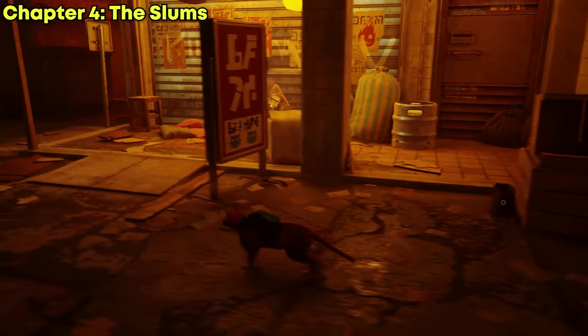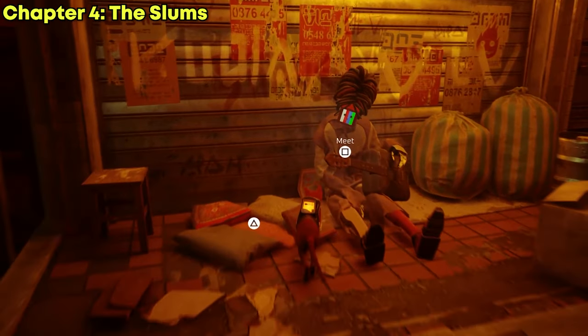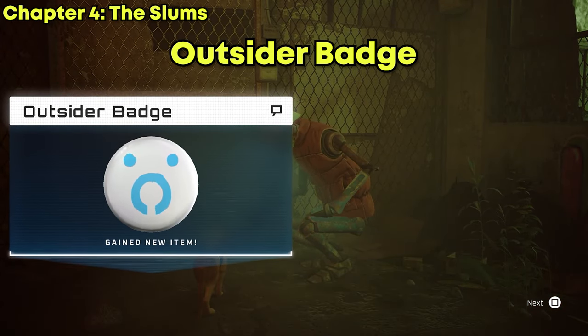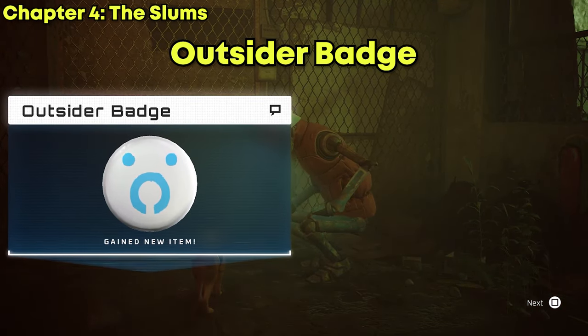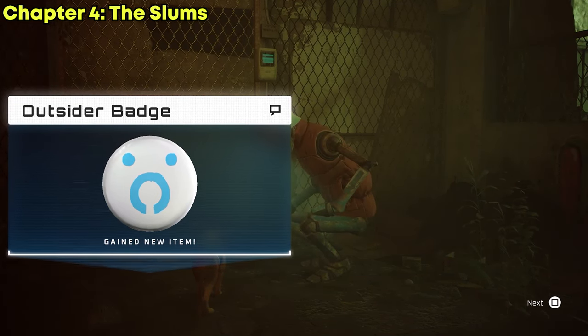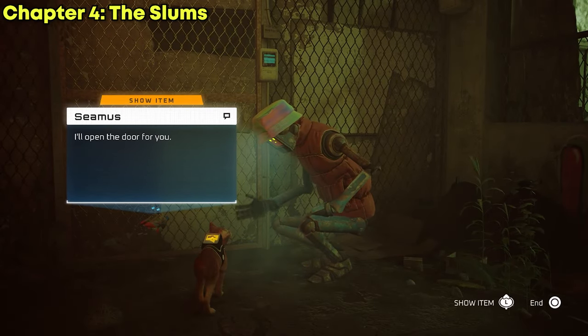Return to the musician, deliver all the notes, and claim your music badge. To obtain the second badge — the outsider badge — you don't really need to do anything in particular. You just progress through the story as normal and Sheamus will give it to you as you leave the slums.